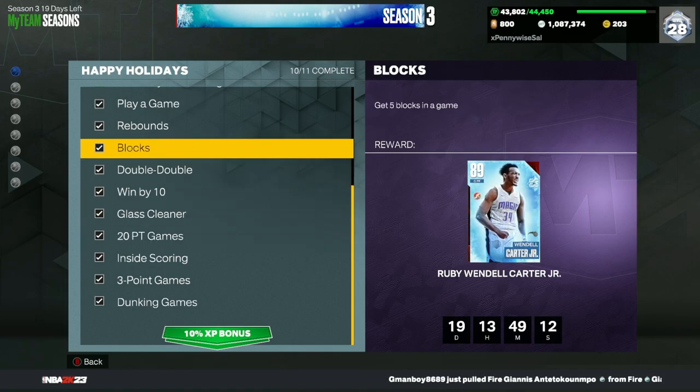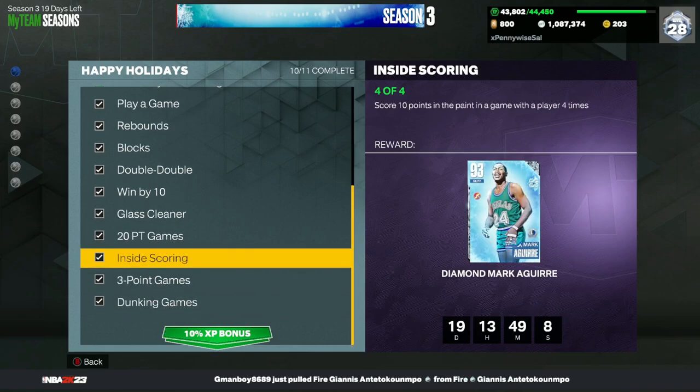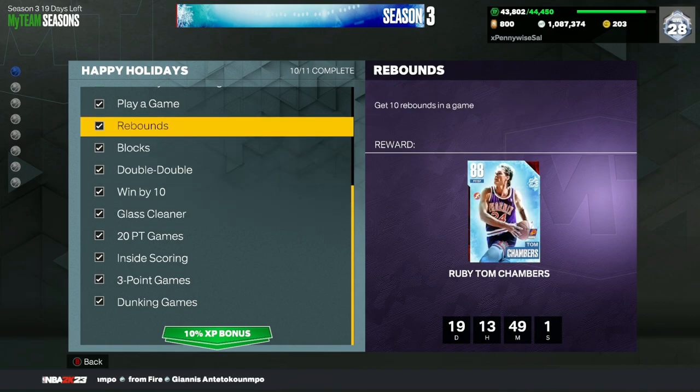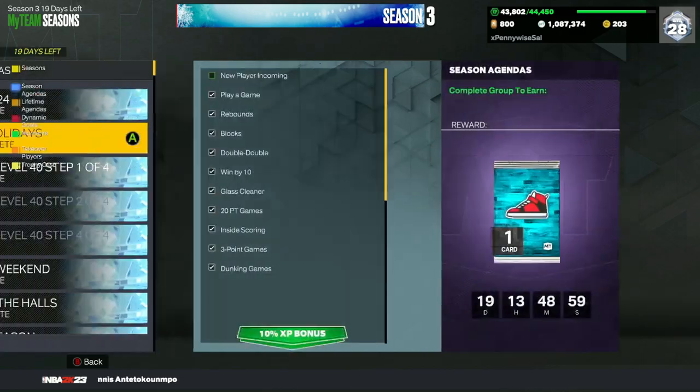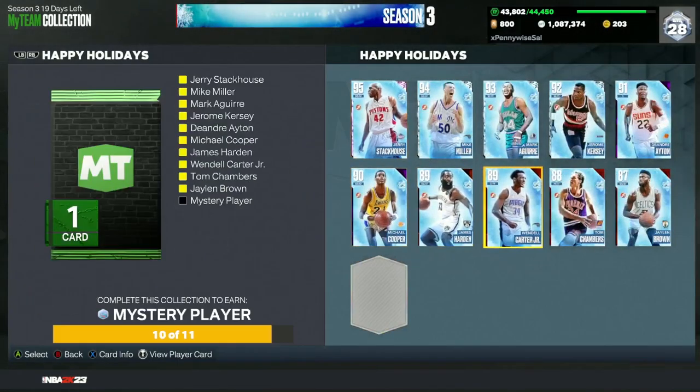If you finish all of these challenges just after getting the game, you can actually build a very good lineup — besides point guards, which is a little weird that My Team hasn't included in the Happy Holiday set. But you will get five more free 96 overall Pink Diamonds, and then to cap it off, you'll get a free Galaxy Opal. Once you collect all 15 players, you can lock in for the Galaxy Opal mystery player, which could be a very good free card.